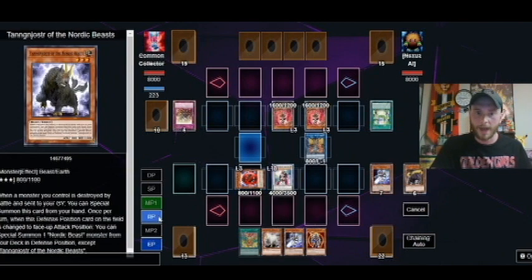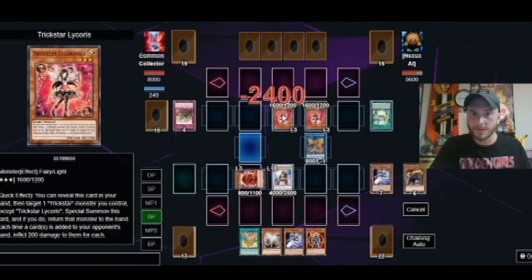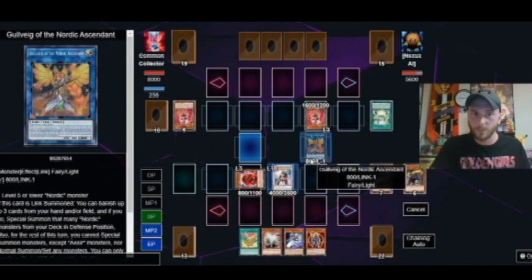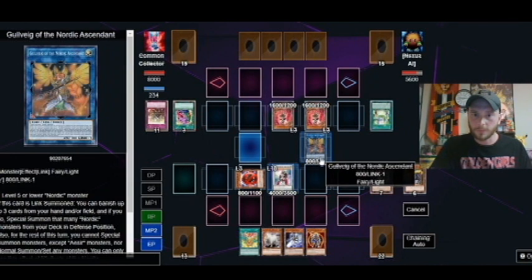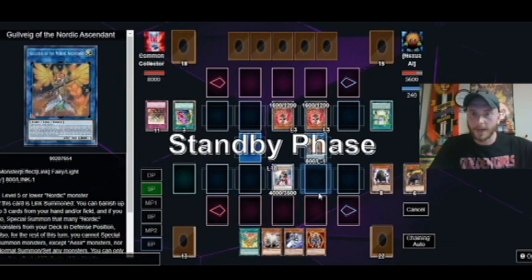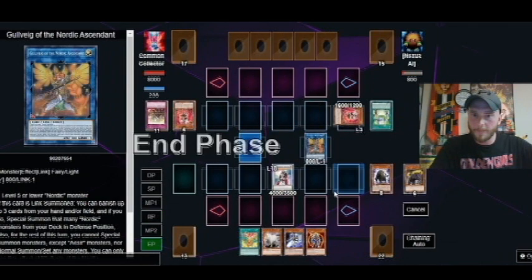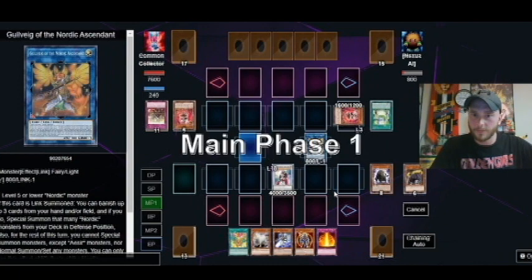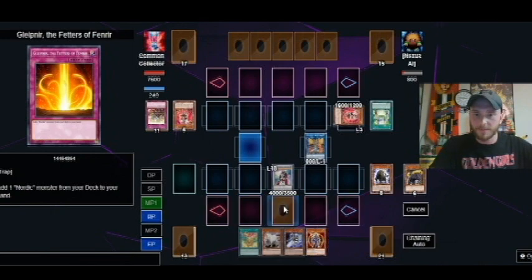So we activated the effect of Odin, now we can just go into battle phase. We're going to attack there, but we can't attack with our Gull Page because he's too tiny. We're not going to attack with that, so we'll just go to end phase and see what our opponent does. Oh okay, for some reason he attacked us.